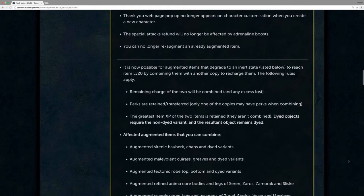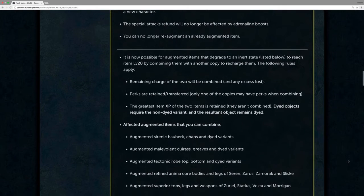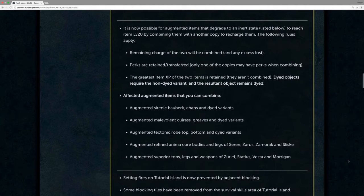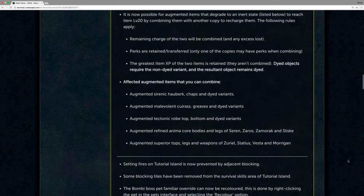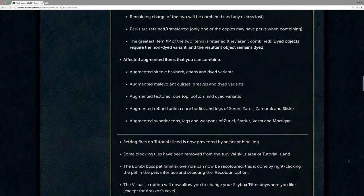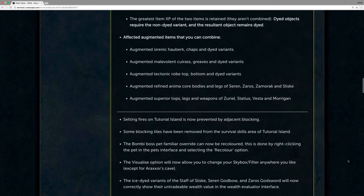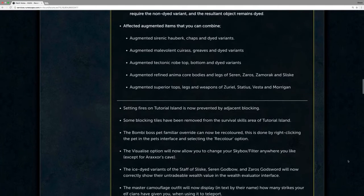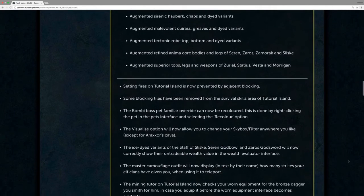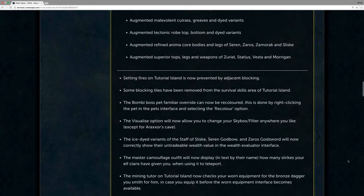Augmented items affected by this that can be combined include: the augmented Sirenic Hauberk, chaps, and dyed variants; the augmented Malevolent Cuirass, greaves, and dyed variants; the augmented Tectonic robe top, bottom, and dyed variants; the augmented refined Anima Core bodies and legs of Seren, Zaros, Zamorak, and Sliske; and augmented superior tops, legs, and weapons of Xeriel, Stadius, Vestus, and Morgan.